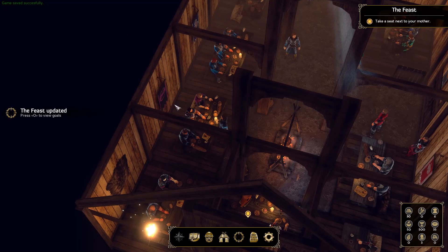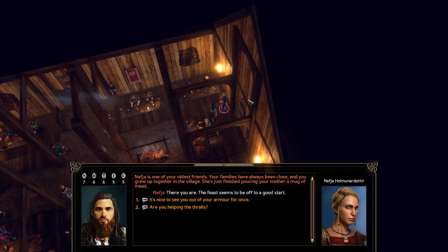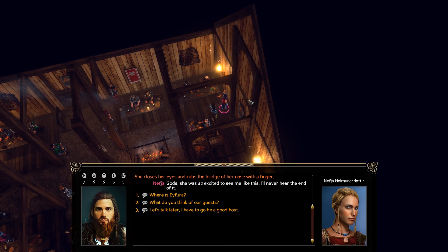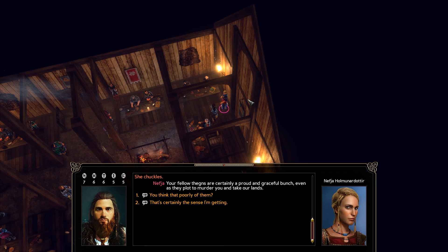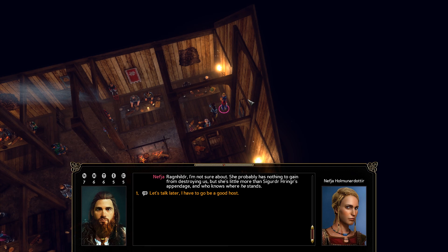Talking with another guest: 'The feast seems to be off to a good start. It's nice to see you out of your armor for once.' 'You've seen my sister in this dress before — surely that's the same thing.' 'She was so excited to see me like this; I'll never hear the end of it.' 'Where is she?' 'My poor sister has a fever again — such a frail constitution. All this wet cold is hard on her; I'll stay home to care for her.' 'What do you think of the guests?' 'Your fellow thanes are certainly a proud and graceful bunch, even as they plot to murder you and take our lands.' 'I have a weird feeling about Skull — I doubt they call him Skullcleaver for no reason. He's had eyes on our harbor for years. Roggenhildr I'm not sure about — she probably has nothing to gain from destroying us, but she's little more than Sigurdir Rengir's appendage. Good luck and watch your back.' What a delicate time.